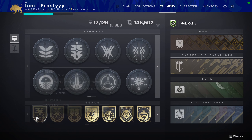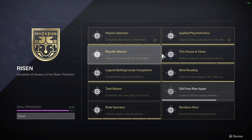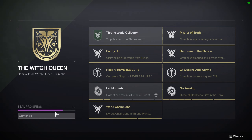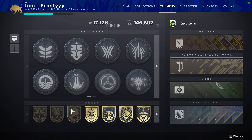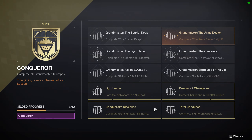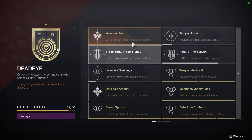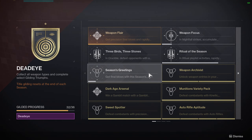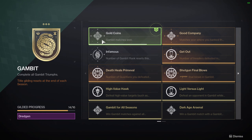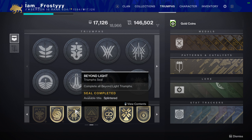Lastly, let's talk about triumphs. If you're a completionist or just trying to rack up triumph score, get on these ASAP because you only have two weeks left to get time-sensitive things done. With the launch of Witch Queen and Season of the Risen, we got three new seals: the Risen title, the Witch Queen title, and the Disciple Slayer title, which is tied to the Vow of the Disciple raid. The only time-sensitive one is the Risen title — you only have two weeks to complete everything in that seal. The Witch Queen and Disciple Slayer seals have plenty of extra time, so you don't have to worry about finishing those before this season ends.